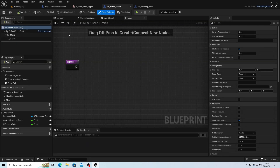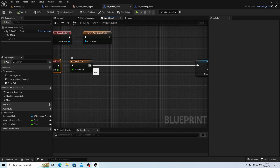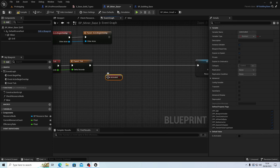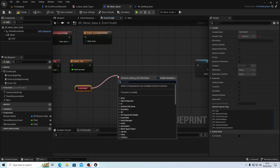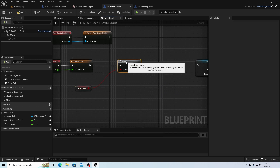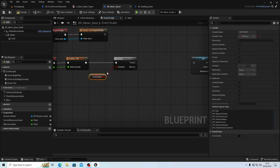In the event tick we're going to check if the building is activated. We'll use 'get is activated' — it's in the base class — and branch on it. Should I put the check in the function? Let me think. I'll check inside the function and pass delta time as a float input.